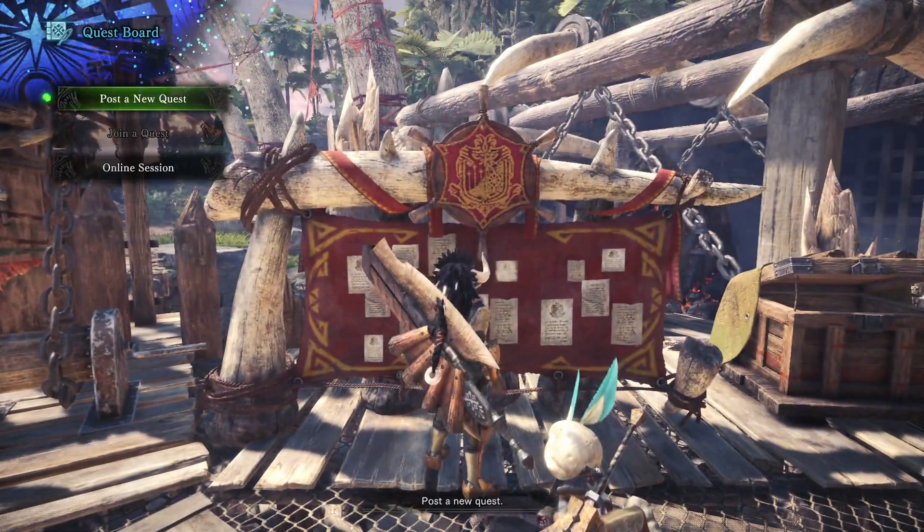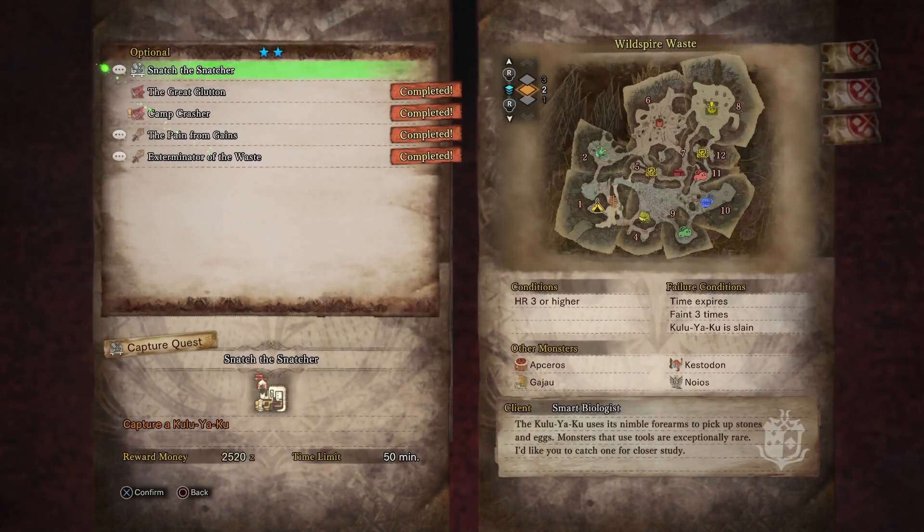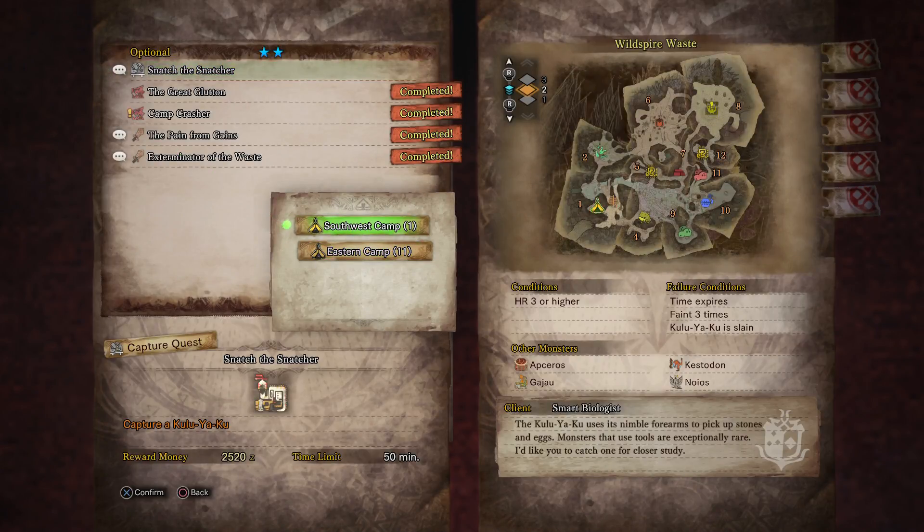So now for this episode what we're going to do is an optional quest. This optional quest is about capturing a Kulu-Ya-Ku. The reason I'm doing this instead of a main quest is because the last time I fought a Kulu-Ya-Ku it was off-camera, so I thought we may as well go and do this one so you can see what the Kulu-Ya-Ku is all about.